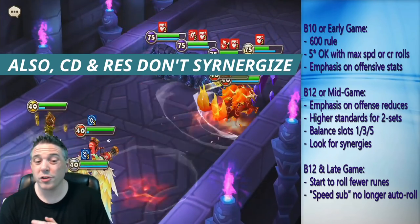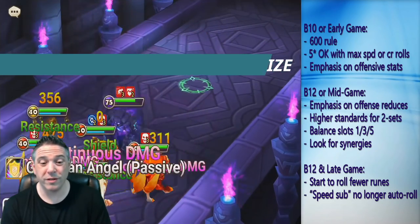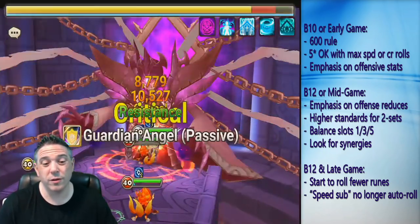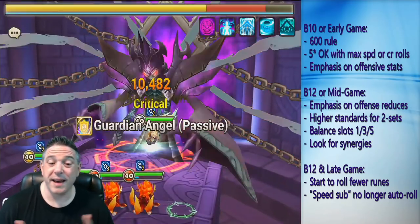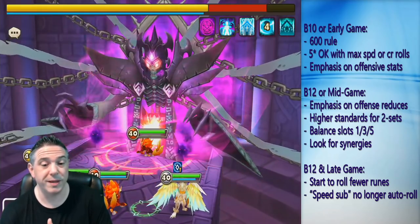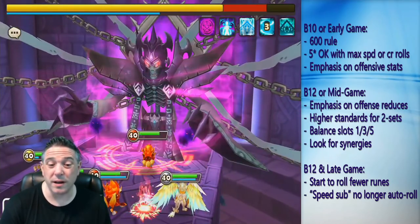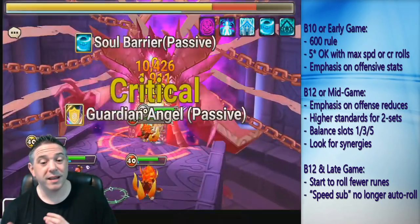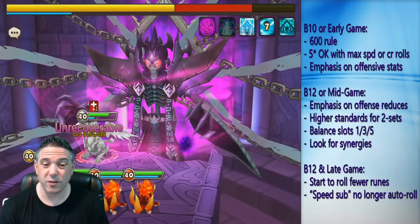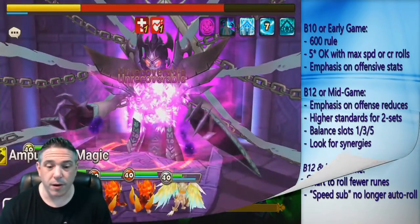Generally speaking, there's just no value in putting resistance on your monster unless you're going to get it up to 80% or 90% or higher. When you put that much resistance on a monster and also try to give it a ton of crit rate, it's going to wind up being slow because there's only so many stats you can put on a rune — and usually monsters in resistance builds need to be faster. So crit rate and resistance just don't synergize together on a rune. Resistance runes usually also need to have speed on them. The best place to get a heavy roll resistance is actually on a speed slot 2, because you're not then sacrificing speed for it. If you get a triple or quad roll resistance on a speed slot 2, it's an amazing rune for a resistance build monster.